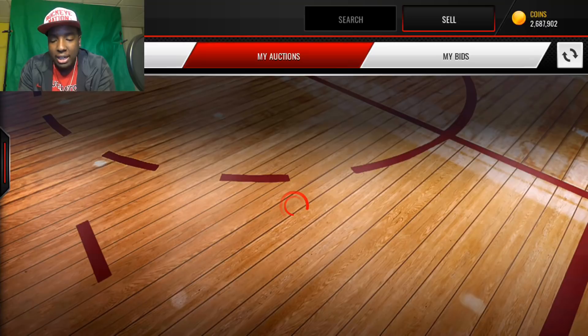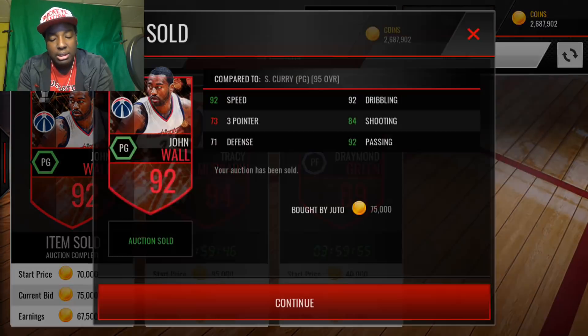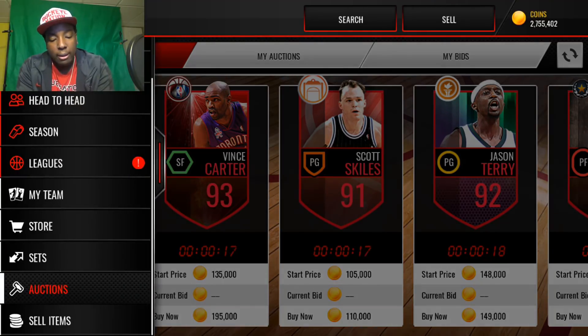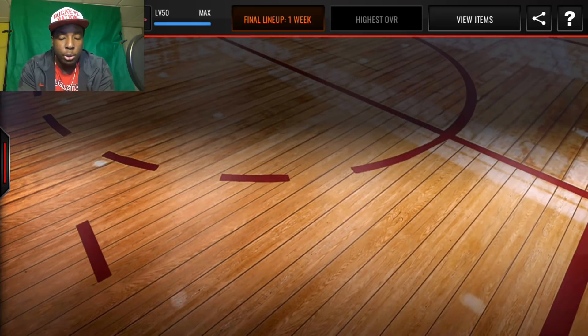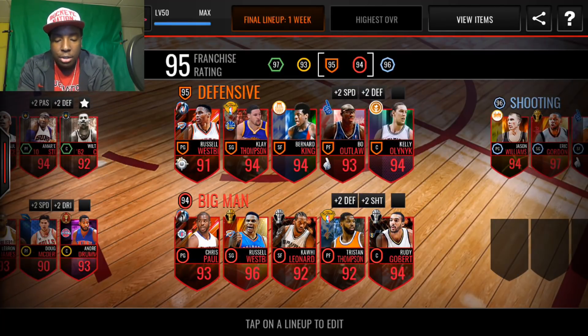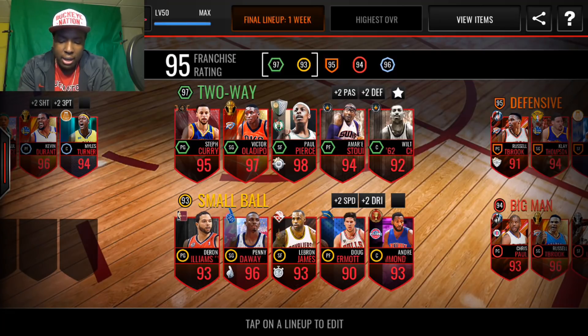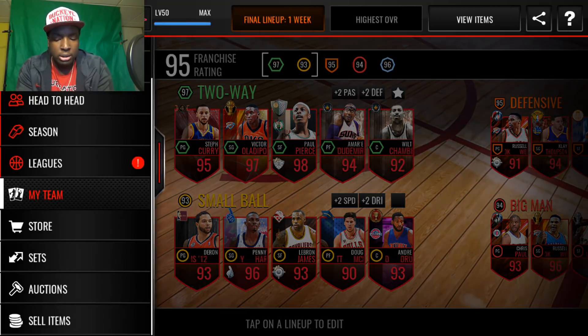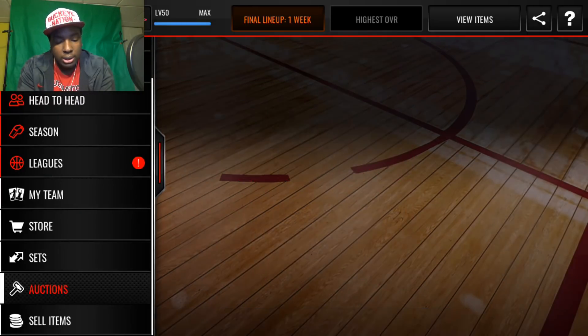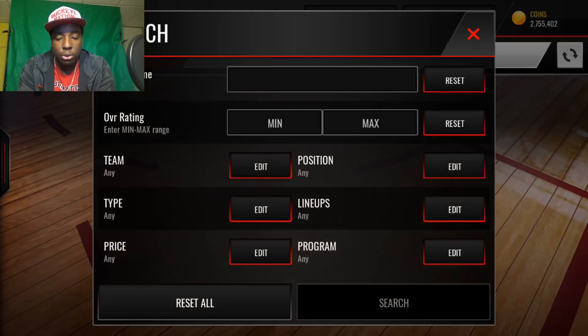I have an auction to claim — we ended up selling our John Wall for 75k, so that gives us some more coins. Let's see what upgrades we want to make to close out this video. We need a new small forward and power forward for the big man lineup, a new point guard and power forward for the small ball, and we could also use a new center for the 2A lineup. Let's start by focusing on the big man lineup.